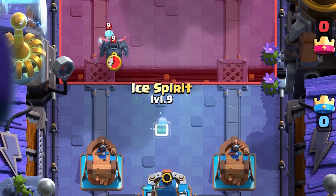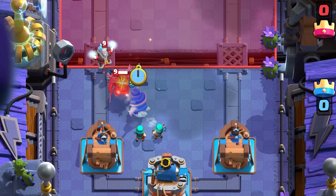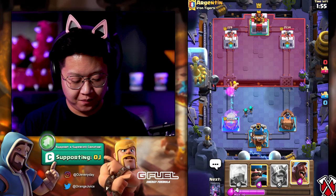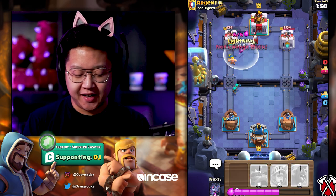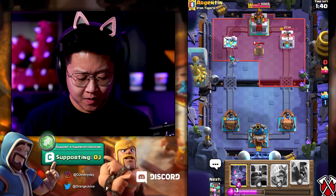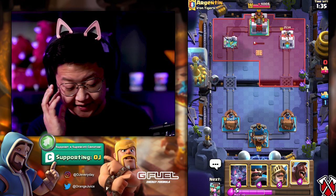I'm gonna counter this Ice Wizard with an Ice Spear. We gotta freeze that then. Come on, Ice Wizard — there we go. Barbarian's gonna tank for the Rascals. That is free damage. I want the Rascals at full health. No hesitation — Ruthless Lightning. Tesla on there. I am so low on Elixir and he just defended his King Tower with a Tesla. Questionable.